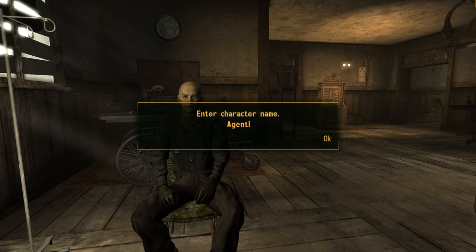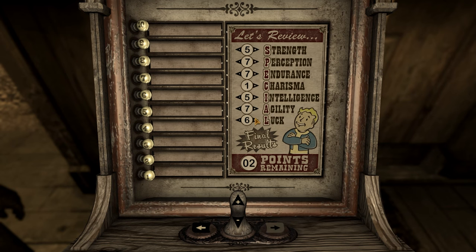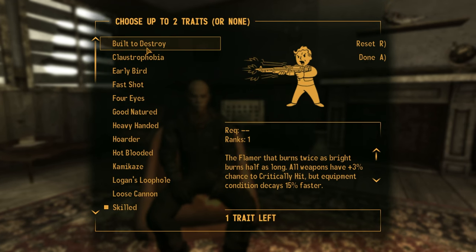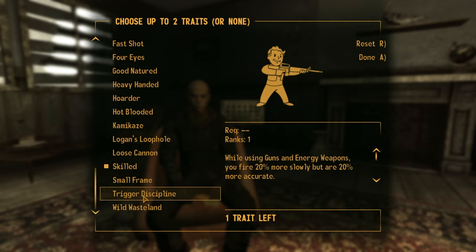I started with the name, which is simple enough to explain. Due to the poor hair selection and a lack of customization options, this is the best I can do for Agent 47. With the SPECIAL perks, I chose a very standard well-rounded build with a little bit more focus into stealth and luck. This was a bit of an oversight, because I kind of forgot about the strength requirement of the anti-material rifle. For the skill tags, I chose guns, sneak, and speech. For my traits, I chose Skilled for the skill points boost and Trigger Discipline, which would allow me to get more accurate shots to achieve more stealth kills.